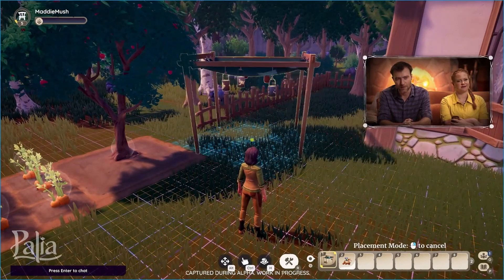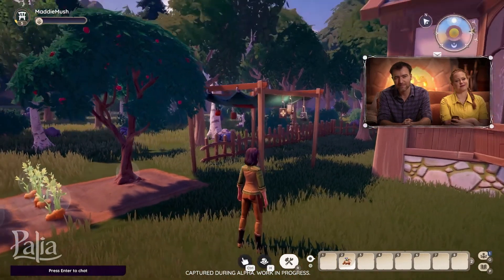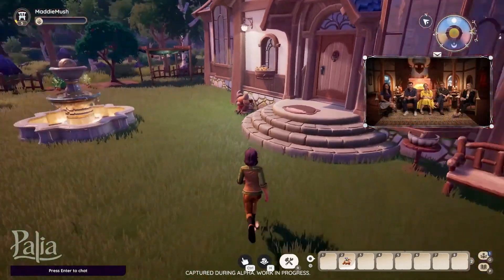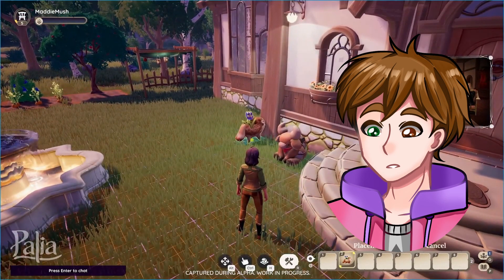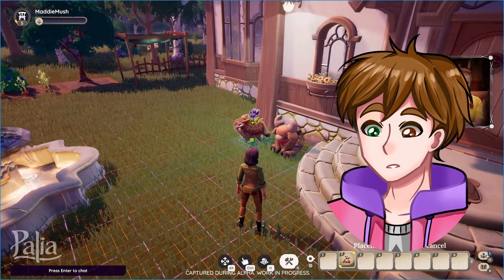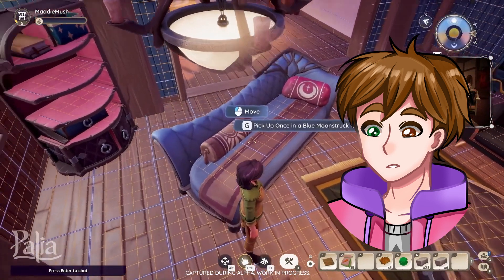I wanted to briefly talk about decorating the house. You can make furniture with the furnishing skill and place items in what appears to be a grid with regular rotations on a 2D plane, with no overlapping pieces. This is pretty standard for housing decoration, and it doesn't really wow me, nor does it necessarily stand out from the pack. My biggest disappointment is that I need to attach things to the ceilings in specific spots.